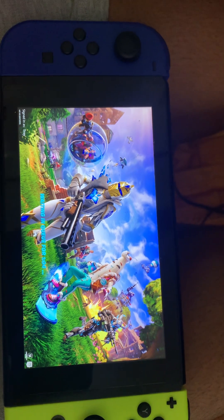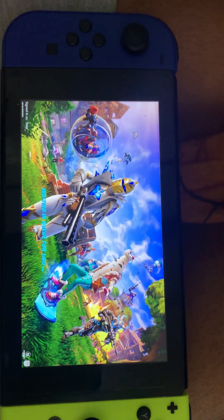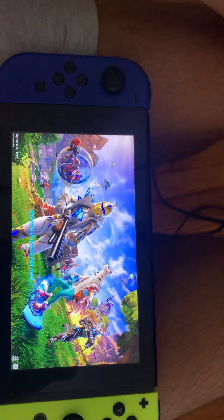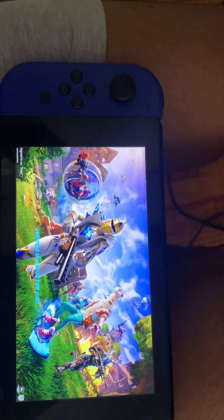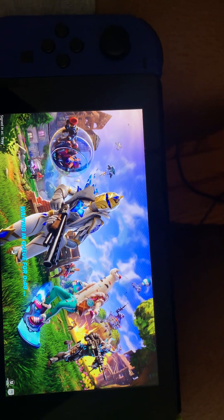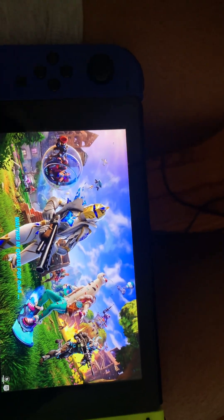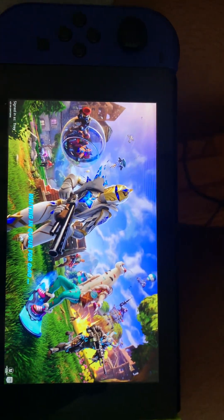They added a lot of cool stuff back in the game — they added back Tilted Towers, Salty Springs, and all those maps. They also added back Summer Peely, that little knight right there, and the old battle bus back in the game.